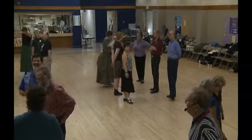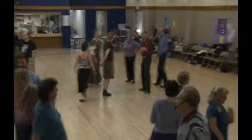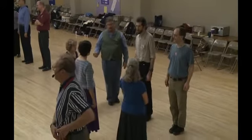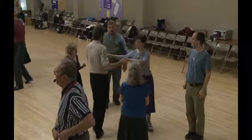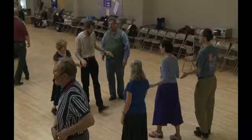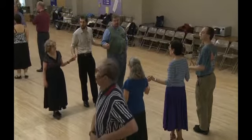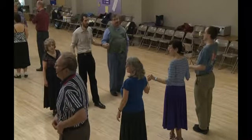The number one couple is going to cast away from their partner and take second place while the twos move up. It's supposed to be repeated. This is one of these dances where most of the work is done by the number one couples, but everybody will get a chance.